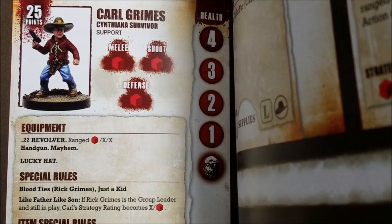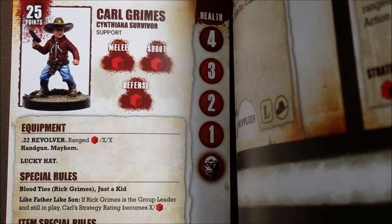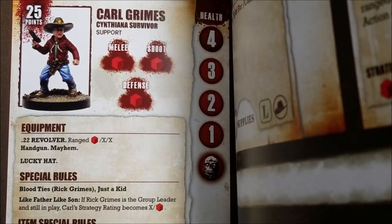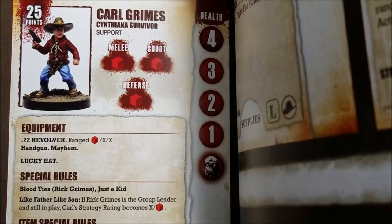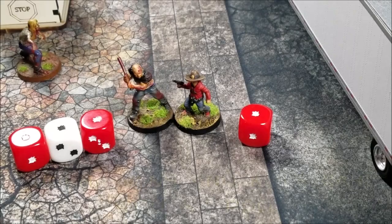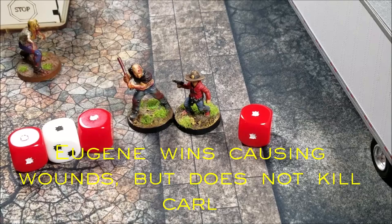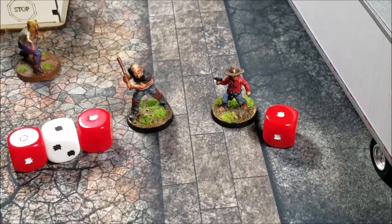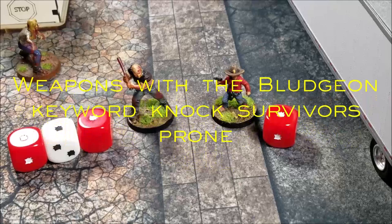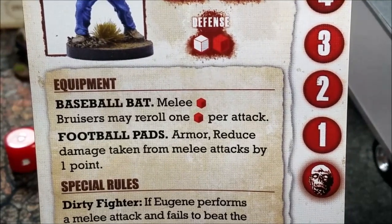Carl only has four health points. We inflicted five wounds, so Carl would be killed and typically the character would be laid prone and come back as a walker. But since we inflicted the critical headshot — just like removing a walker — Carl would also be removed and not come back as a walker. If our original roll had stayed at two wounds without the critical, Carl would have just been knocked back an inch. Some weapons with the bludgeon keyword can knock survivors prone, but Eugene's baseball bat doesn't have that.